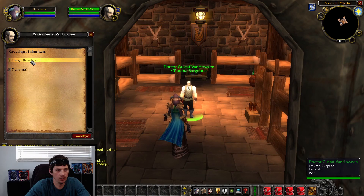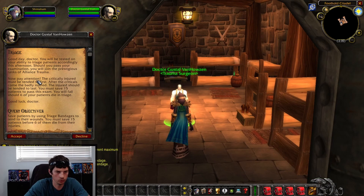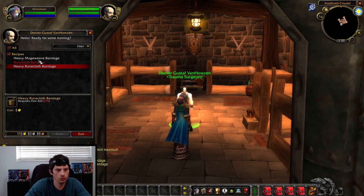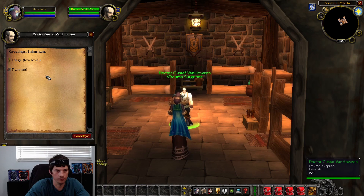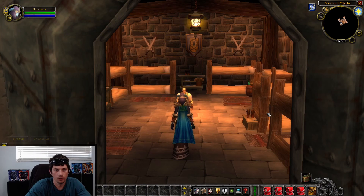You're going to travel to Theramore and find Dr. Gustav Van Housen, who has a quest called Triage that we're going to do. If you're Horde, go to Arathi Highlands — there's a Horde town called Hammerfall, and there's a guy there with a quest that's exactly the same, also called Triage. He's also a trainer, so later you'll be able to learn Heavy Mageweave Bandages, Runecloth, and Heavy Runecloth Bandages from him. The goal of the Triage quest is to save 15 patients before six die, and he gives you special bandages to do that with.